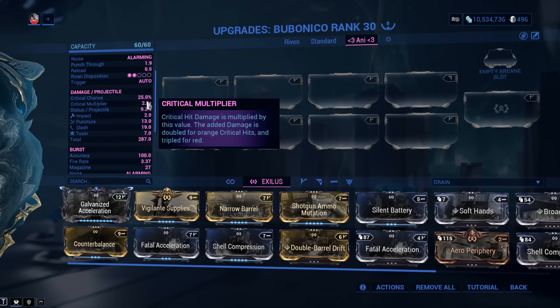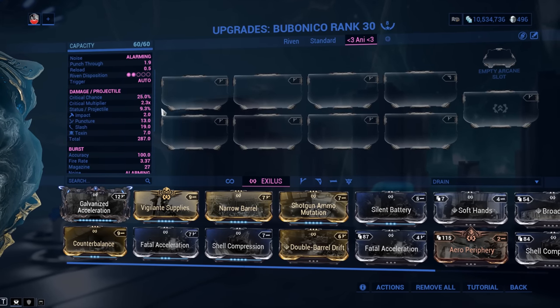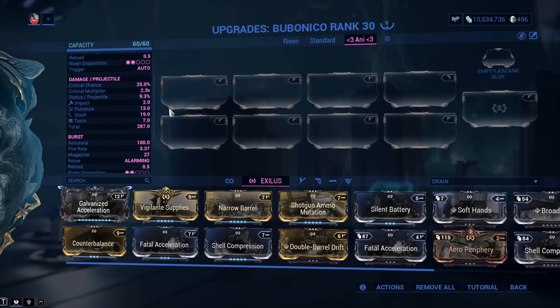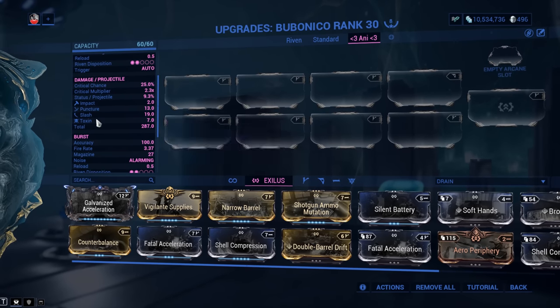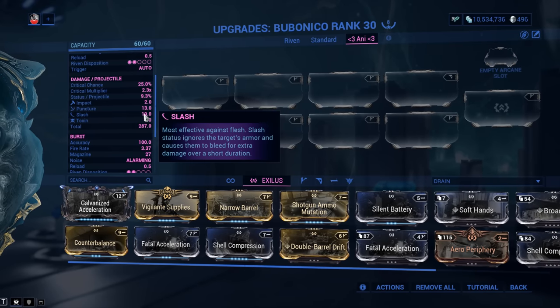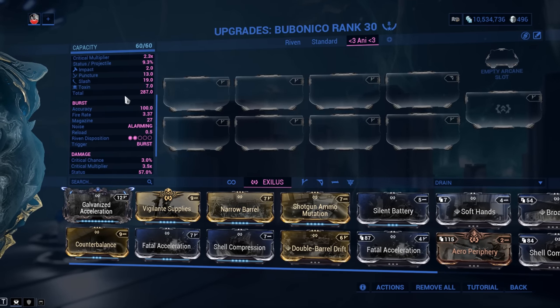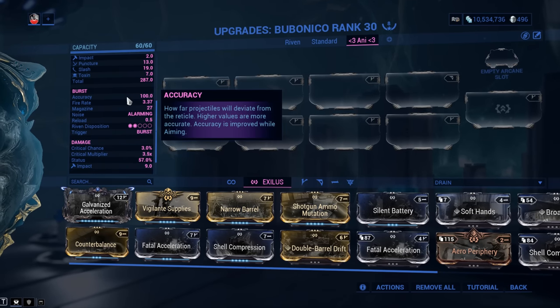The primary fire mode has 25% critical chance, a 2.3x critical multiplier — decent, not bad at all. The status chance we already covered. The damage spread is the full IPS plus Toxin, which is both a blessing and a curse for elemental combinations. Most importantly, Slash is the highest and will have proc priority number one by default.